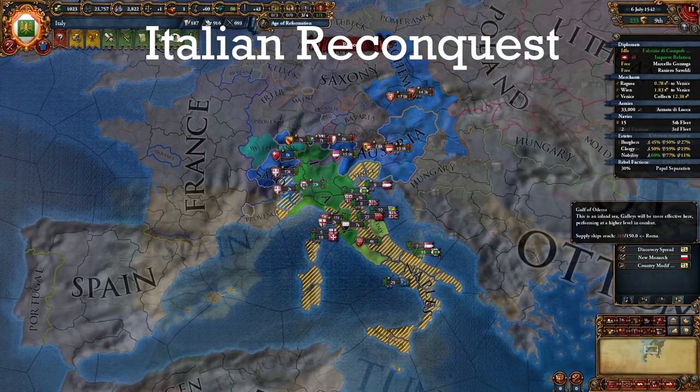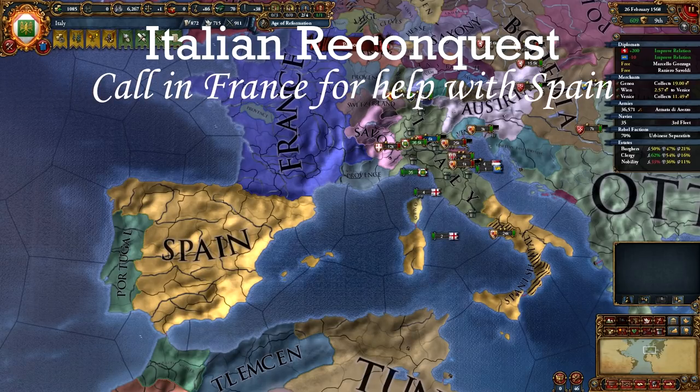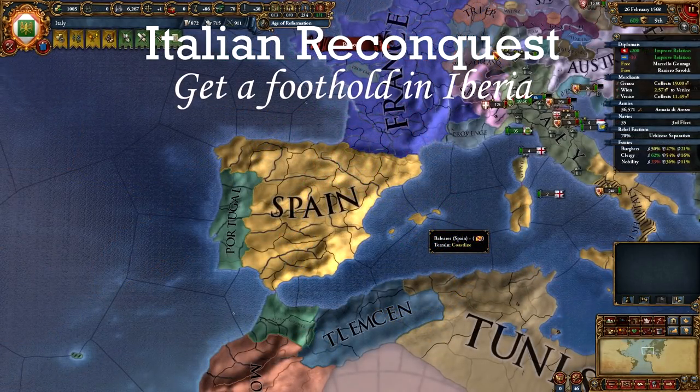It's very likely Spain will inherit and integrate Naples and you will have to fight Spain directly — this is actually the easier scenario. You can declare on Spain and call in France with promise of some land. France will take care of Iberia and you just focus on sieging down all of the Italian peninsula. Grab as much land as you can and don't give France more than a couple of provinces. If Naples remains independent and allies France, you will need some luck and Machiavellian diplomacy to get those provinces. You also have reconquest CBs against Savoy, Genoa, Provence, Papal State, Venice, Mantua, and whoever else remains. Fight them one by one. One key point is to get the Balearic Islands or a province on the mainland to get a foothold in Iberia.